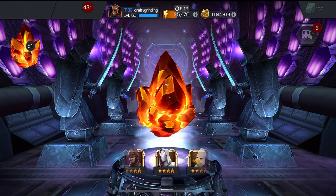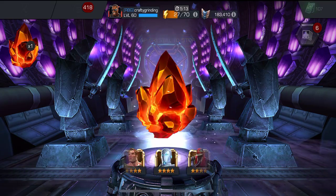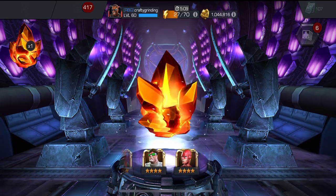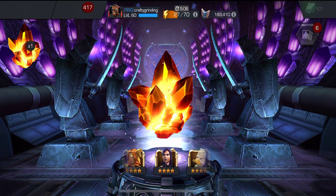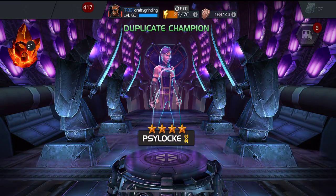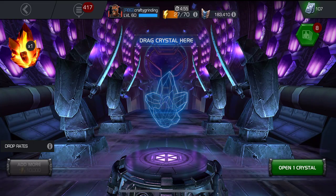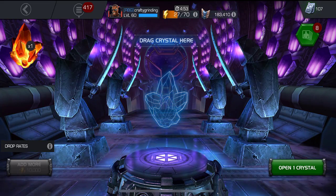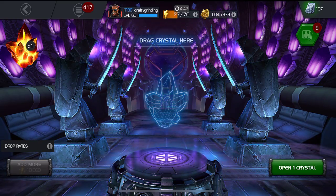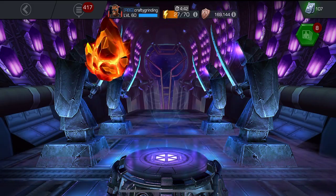Two more left. If I'm going to dupe someone, I'd love to dupe Scarlet Witch again since she's not at sig 99 yet — that's really when her random buffs and debuffs kick in. Fifth crystal: Psylocke. I'm a big Psylocke fan and I already have her, so this is her first dupe. I keep her down at rank one level 10 for power control in the four-star feature arena infinite streak, alongside Green Goblin and Rogue.